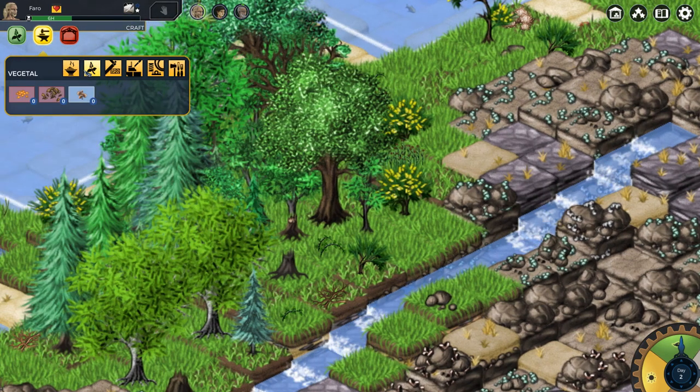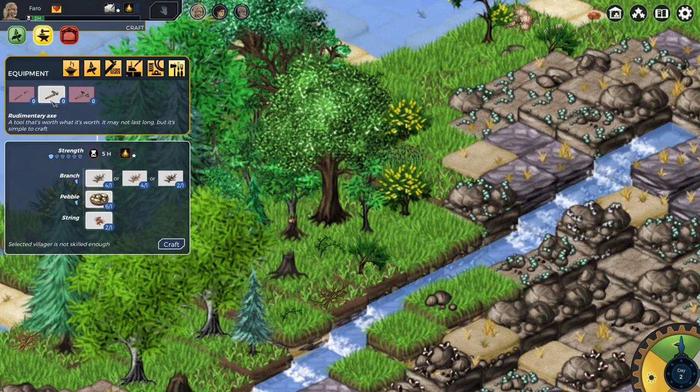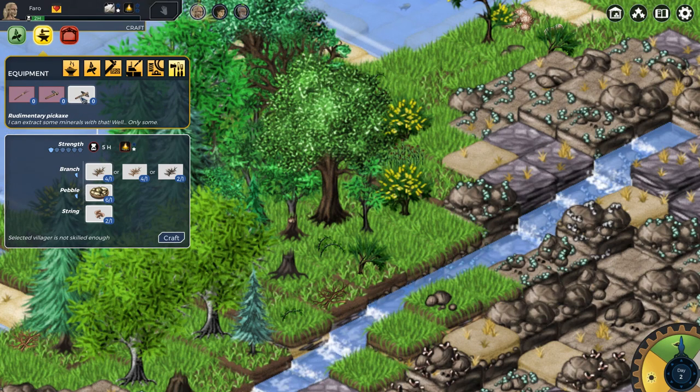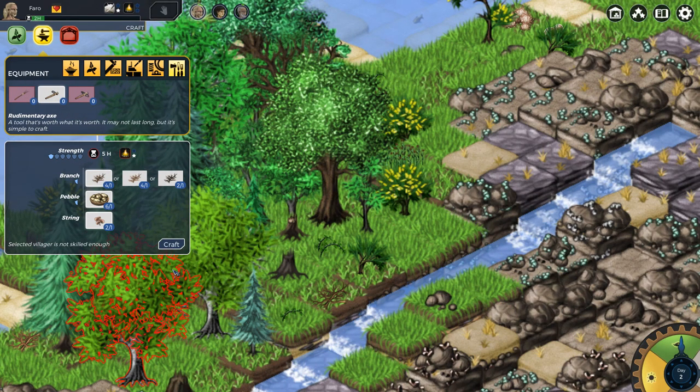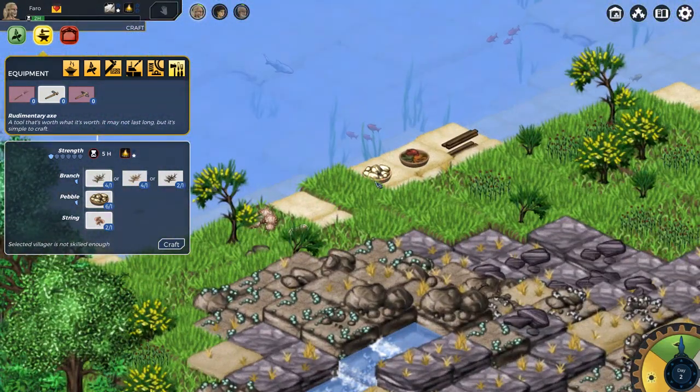We've got pebbles. We need string for that — alright, we can do that. Let me make a string, maybe like two strings, and then in order to make this guy. We can either make a pickaxe or we can make an axe — I think I'd rather make the axe. The villager is not skilled enough. What about you? Doesn't have enough hours left to complete the task. Bummerowski.